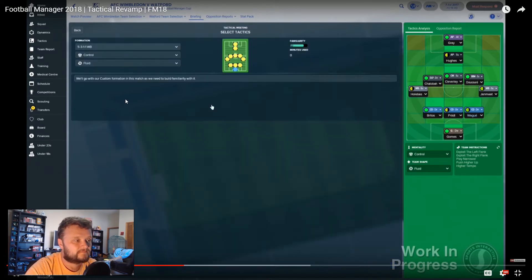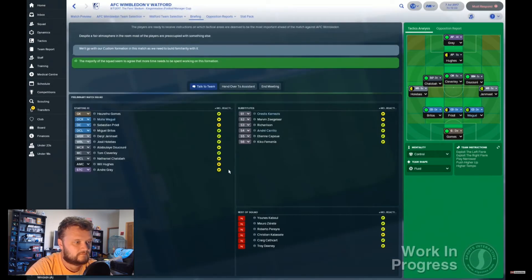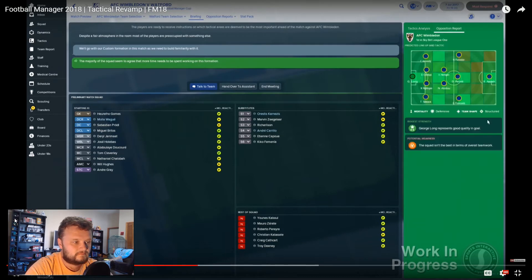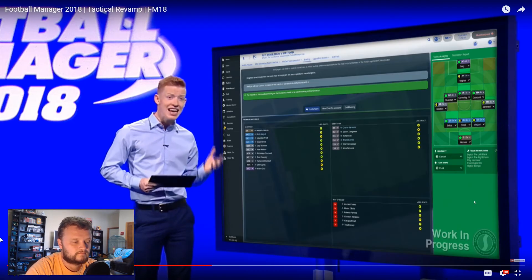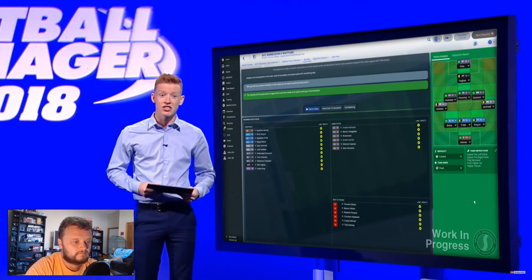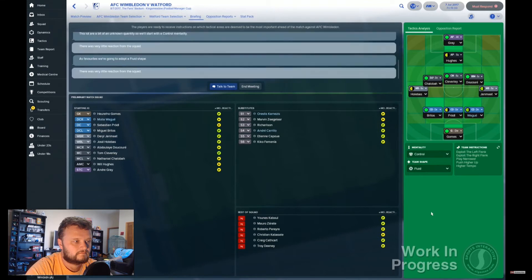You can run briefings covering your tactics, player and team instructions, opposition instructions, and any changes you've made to the squad. Your tactics analysis and scout reports on the opposition are viewable on the right-hand side of the screen so you can incorporate elements of these into the meeting. You're able to clearly gauge the reactions of the squad to everything you say on the main meeting screen as well. If you're more of a hands-off manager, you do have the option to let your assistant do the talking for you.